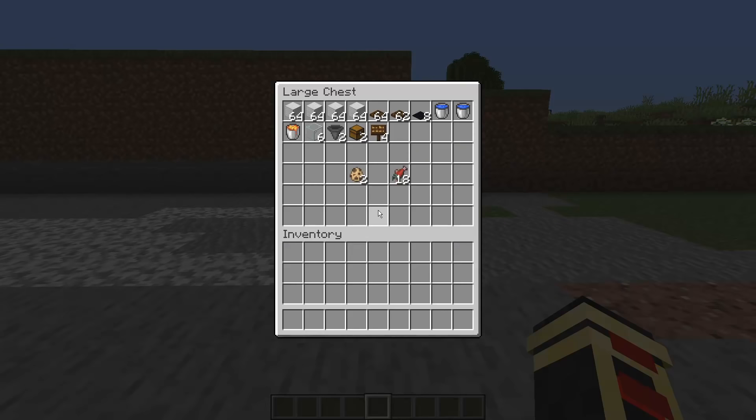Next up is the gunpowder farm. This is a pretty straightforward build — I literally just created this farm a couple of weeks ago and it's blown up; it's a pretty efficient design. You're going to need four stacks of builder blocks, roughly two stacks of trap doors, eight carpets, some water buckets, a bucket of lava, six glass, two hoppers, two chests, four signs, and two cats along with some raw salmon to tame them and get them to sit.